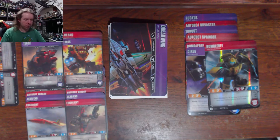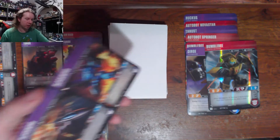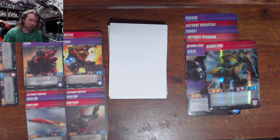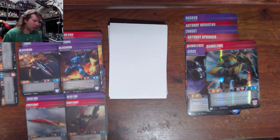I got Blackwing, so we have Blackwing and Dreadwind — I can make Dreadwing! I have a combiner! ...That's cheating. I'm not going to count that.